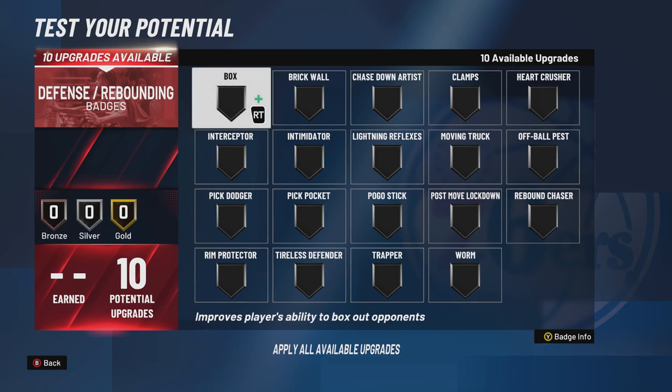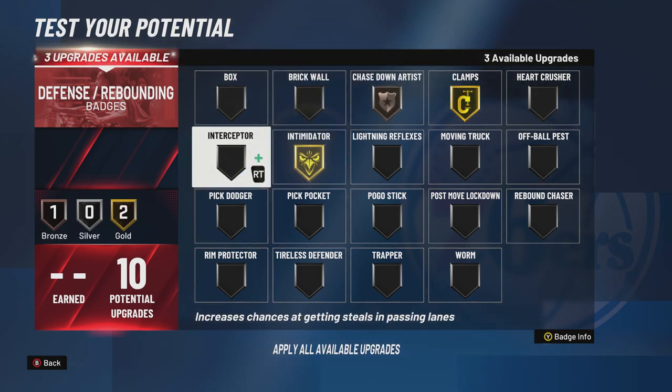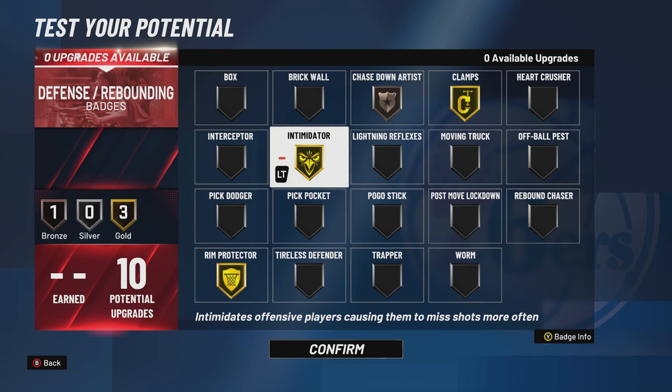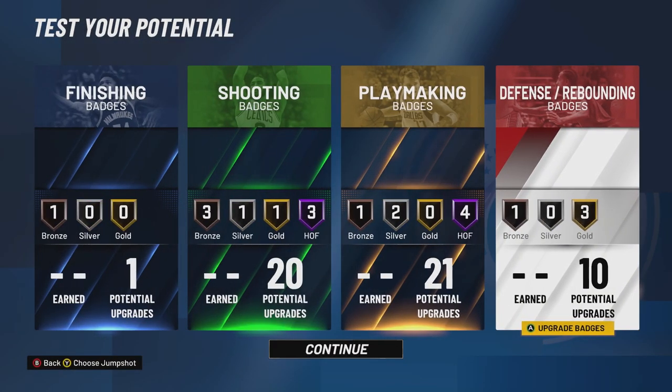Now defense — that paint-mashing nonsense people tried to pull last year with just 6 defensive badges? Now I got longer arms and lock takeover. Clamps on gold — no blow-bys for you. Chase Down on bronze. Intimidator on gold — it works on perimeter shots too, making people miss open jump shots. Rim Protector on gold — no paint-mashing for you. This is the best defensive badge setup with these 10 defensive badges at 6'4". I promise you are not getting bullied.